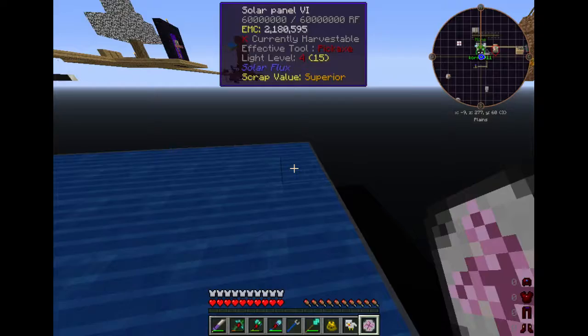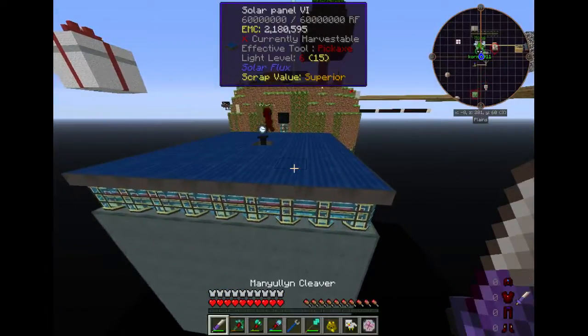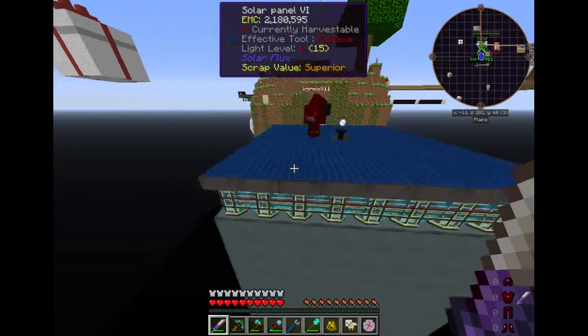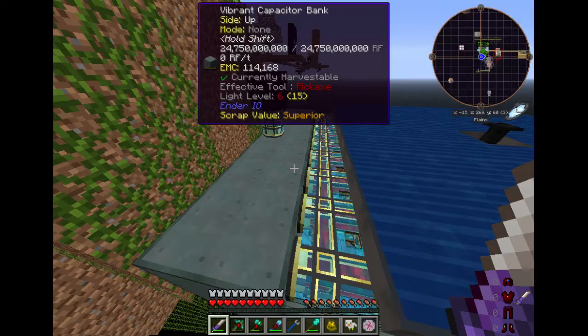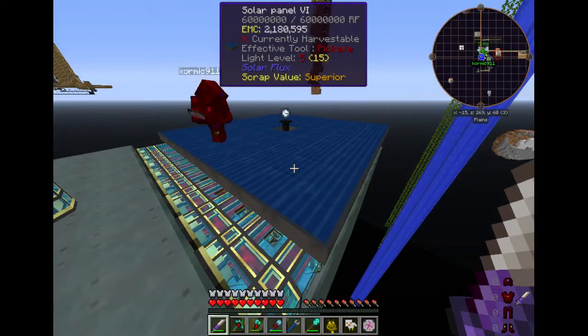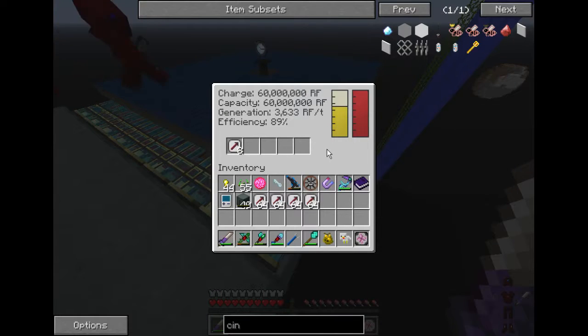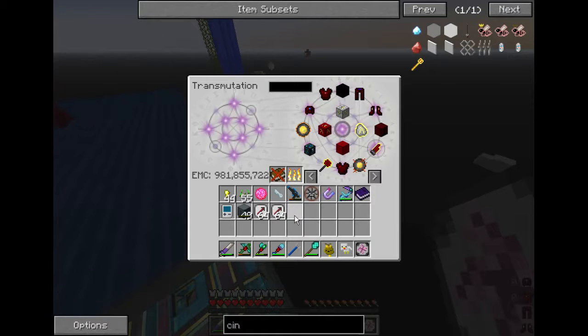24 billion, almost 25 — that's quite a bit. I remember when we were playing with big reactors and we were like, let's see if we can get to a million RF a tick, and it was kind of hard to get past that. This setup is just like — here you go — 6 to 40 million. Even without the torch on, they're still running at over a million RF a tick, but the torch makes it go a lot faster.